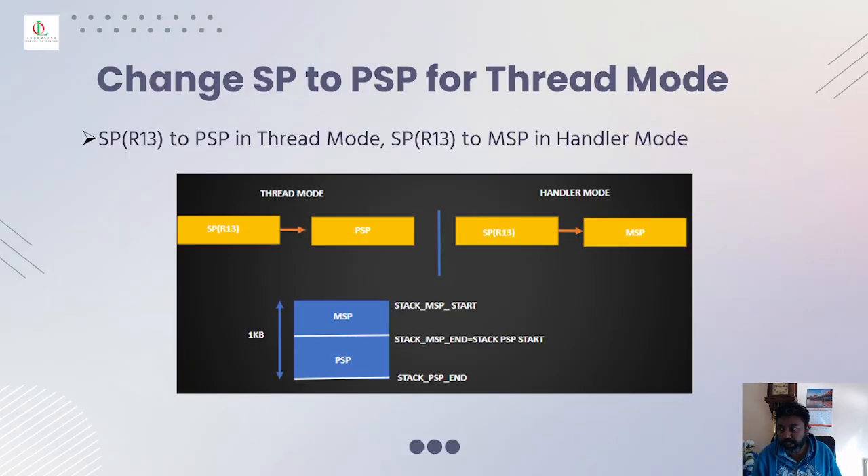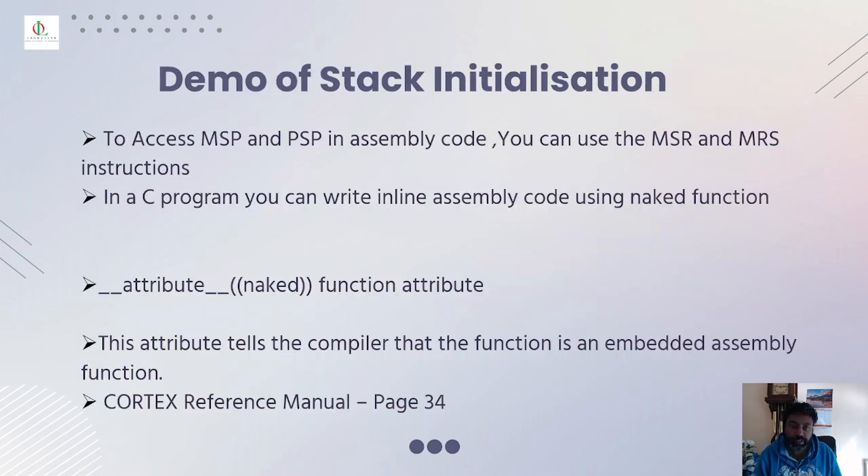So this is what we covered earlier: the current stack pointer R13 changes from PSP in thread mode to MSP in handler mode. Within one kilobyte of stack space, the PSP stack ends where the MSP stack starts. In thread mode by default the stack pointer points to PSP, and in handler mode whenever there is an exception or interrupt the stack pointer will only refer to MSP. In assembly code you can use the MSR and MRS instructions to access MSP and PSP.